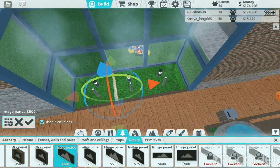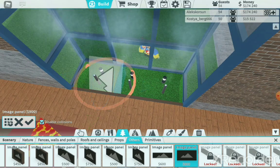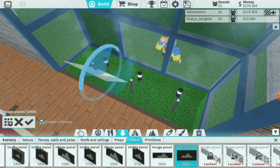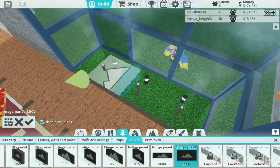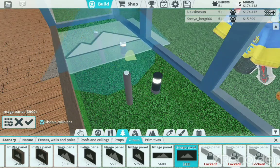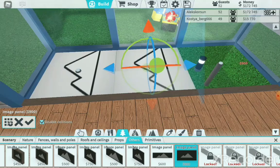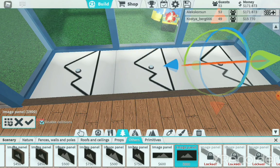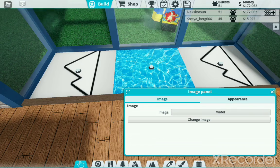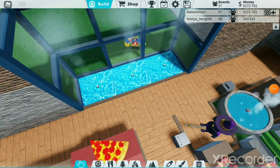Now let's make a tablet. I'll make it bigger. I'll go a little bit down — here will be first, second, and third. I'll put a watcher here. I'll make it all images. It looks normal and good.